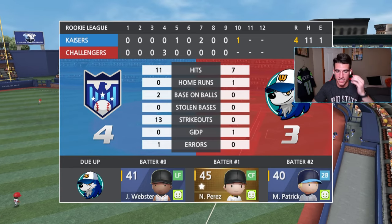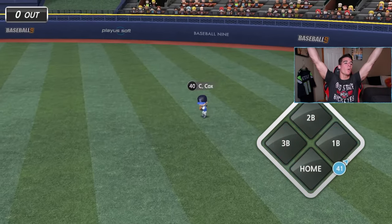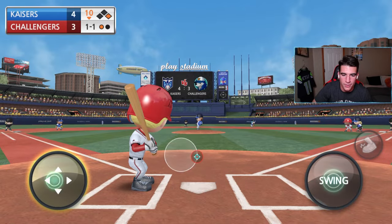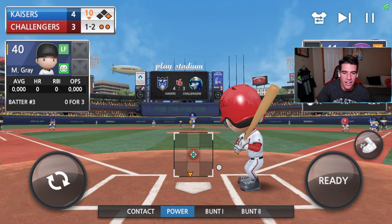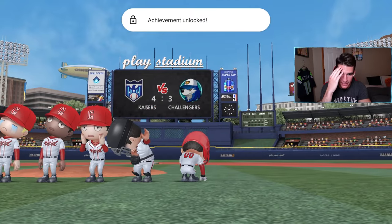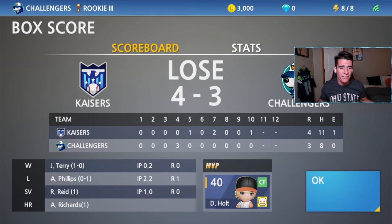We just need a contact swing and get someone on. Perez coming up — let's get Webster on and then have Perez hit a two-run shot. One-two count — should have been a double but it was foul. We got on base! Perez is up, our best player, power swinging. We struck out with Perez — I'm just gonna go cry. Line drive right to him again. One-two count — down to our last out. Everything is a pop-up, they catch everything. Man I'm so heated.